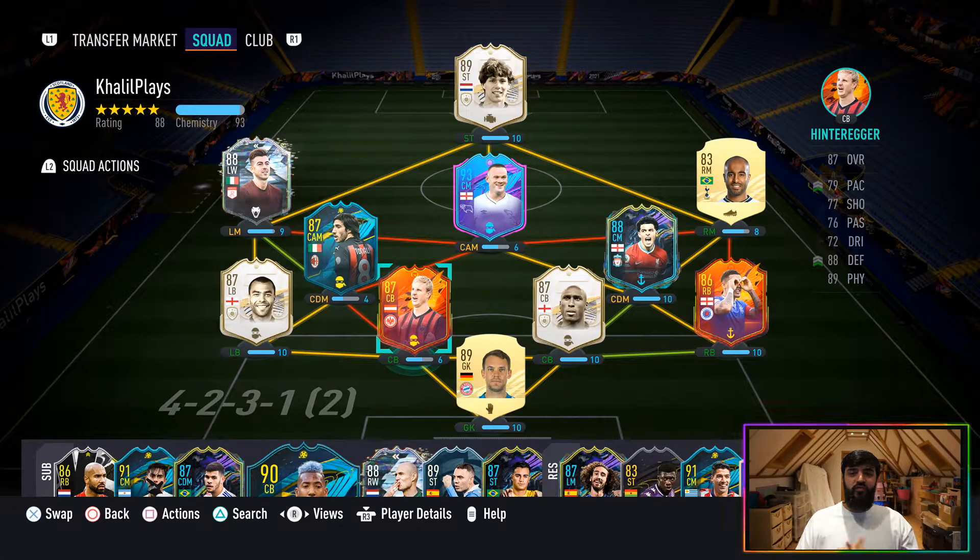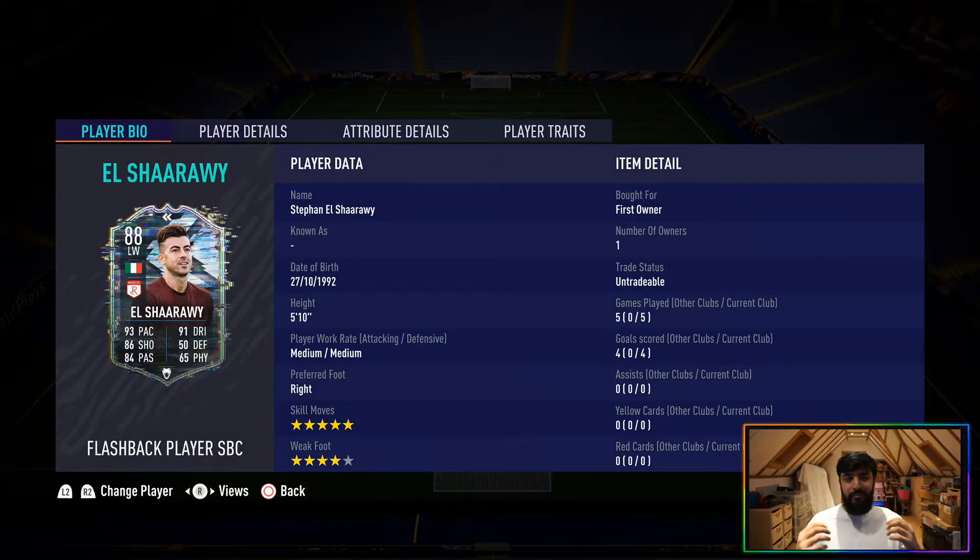This is the team I used with Flashback Stefan El Sharawy. I used him on the left side of a 4-2-3-1, didn't really move him into the CAM or the striker spot. I found him most effective out wide on the wing and really enjoyed using him there. Overall, my first impressions are that it's a pretty good card — he's quite quick, reasonably good shooting, reasonably good passing.